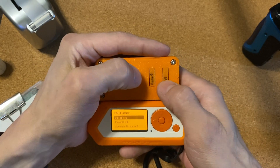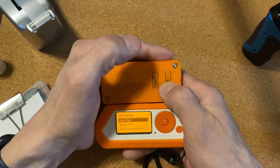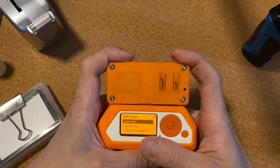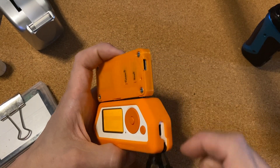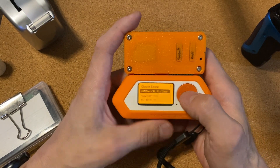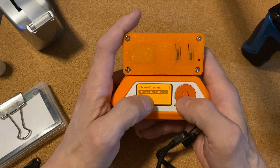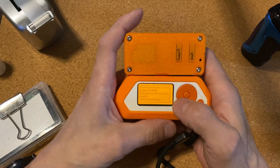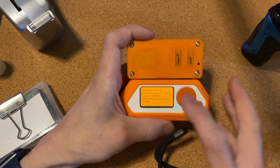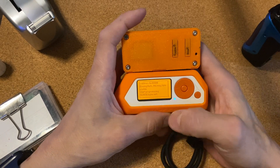Now we're gonna put this into boot mode — hold down the boot button, press reset, then let go of boot. If you're plugging it in, hold the boot button when you plug it in. Then hit Quick Flash WiFi Dev Board Marauder, which has Evil Portal, and there you go — it's flashing now.